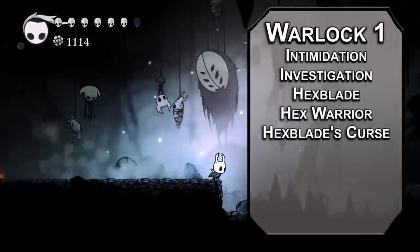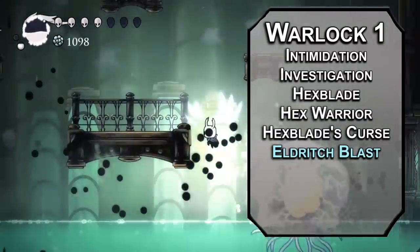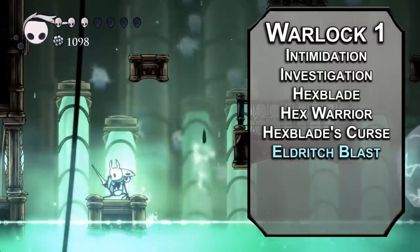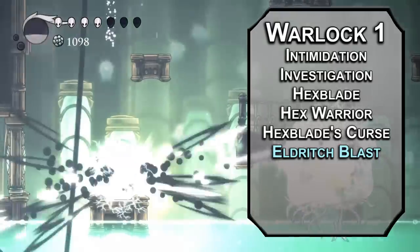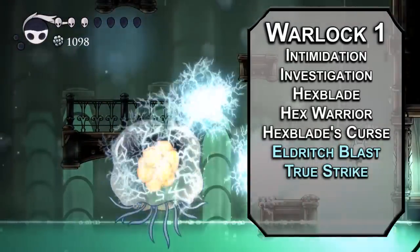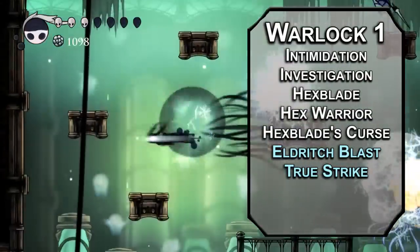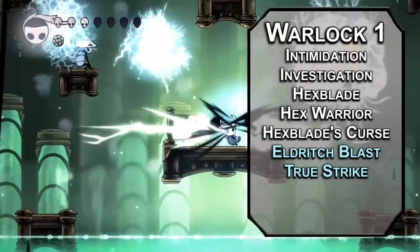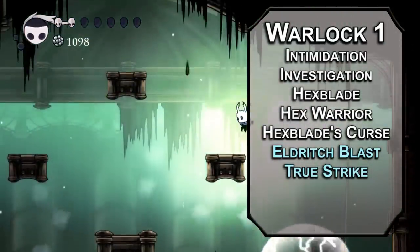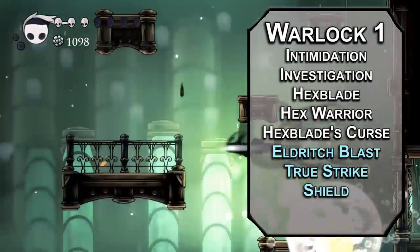You also get spells. Eldritch Blast fires a ranged beam dealing 1d10 force damage — it's more like Shade Soul. We're not getting abilities in order. Even though Eldritch Blast is terrible, thankfully we have True Strike, which lets you make a weapon attack with advantage next turn if you want to charge up a nail art or get your Quickslash on. Hexblade Warlocks can also learn Shield, letting you add 5 to your AC as a reaction — a nice Dream Shield if you like that charm.